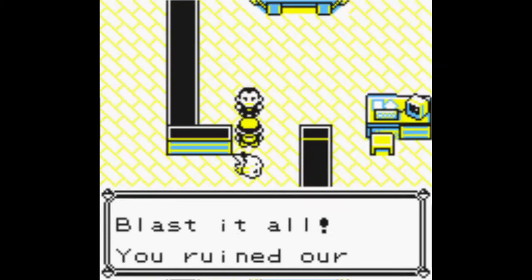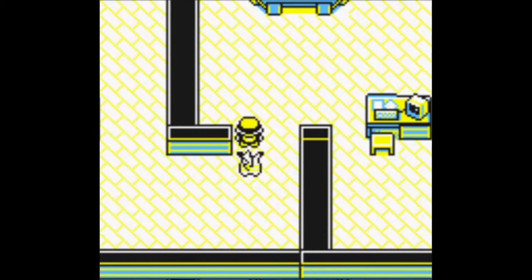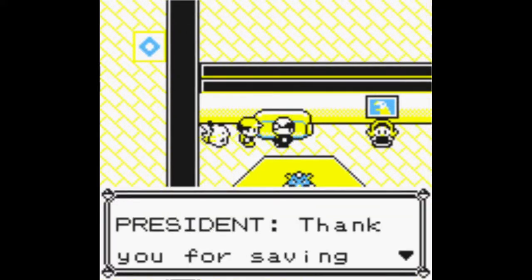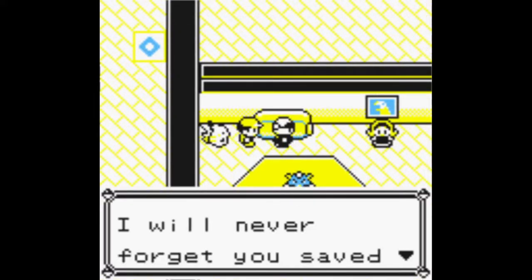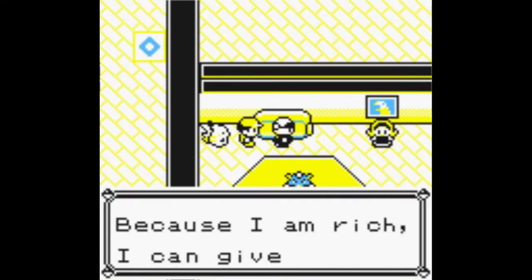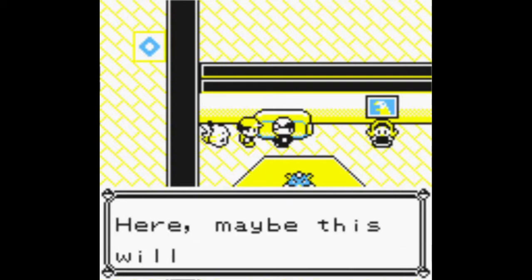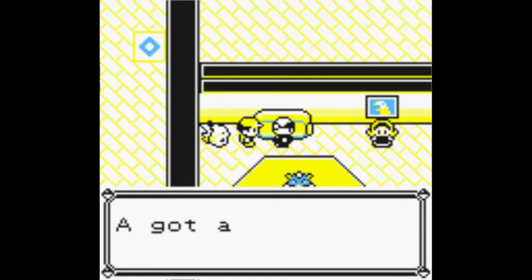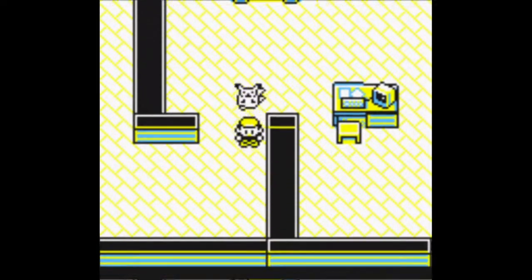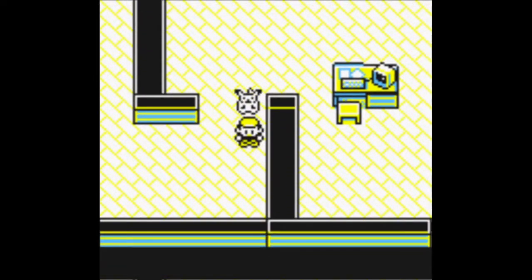After you've defeated Giovanni, go talk to this guy — the president. He says: 'Thank you for saving us, I will never forget it. I have to thank you in some way because I'm rich — maybe this will do.' And then you get a Master Ball! So this is also where you get the Master Ball in the game. Now you can go straight into the sixth gym after this.